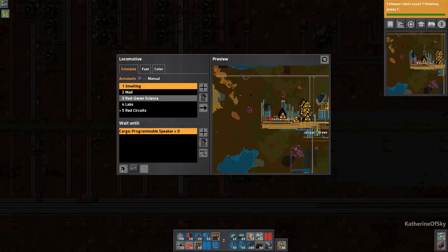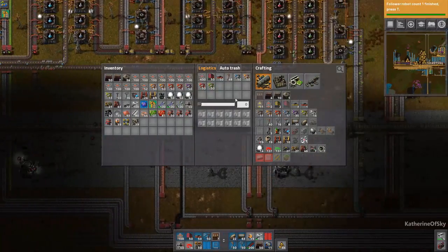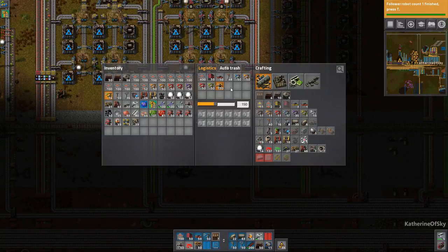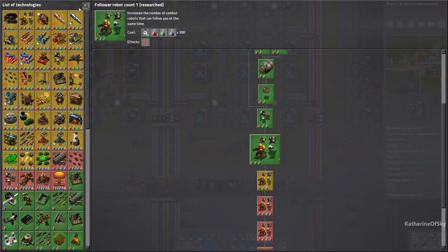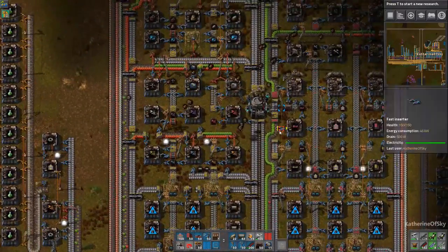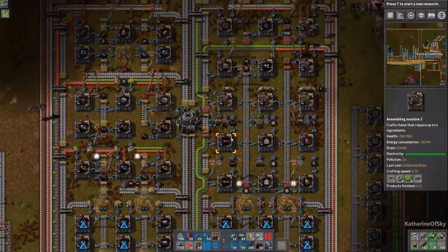Let's go to the mall area and go shopping for some miners. We'll need to do smelting, so let's get 150 miners — that's three stacks. We'll also need power poles and 150 steel furnaces at least. Our bots are still quite slow — worker speed and cargo size are still locked behind purple science, so no luck for us there. We'll just go shopping and get those things transferred over.